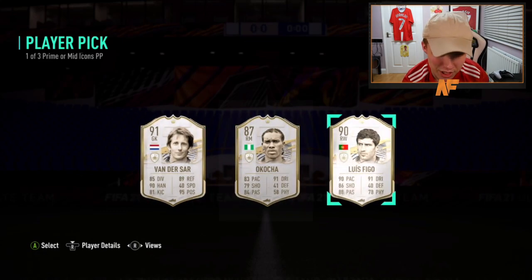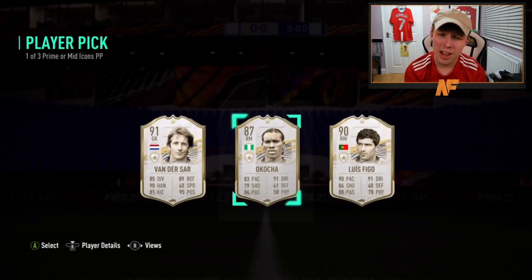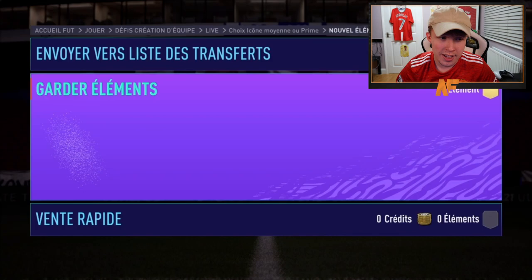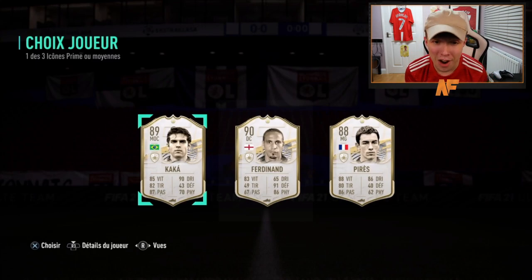Van der Sar could literally be your keeper for the rest of the game, but maybe Figo - if this was me I'd take van der Sar, if not probably Figo. Kocha is five-star skills though - maybe Kocha! Back on PlayStation for another icon pick - the boy is French. What do we see? Kaka, Ferdinand - oh that's a big one! Prime Rio Ferdinand - that is a center back for the rest of the game. Mid Kaka is not as good as prime Ferdinand, that is 100% the one.